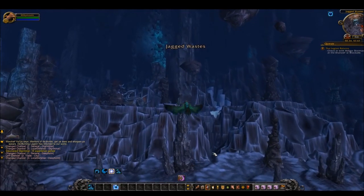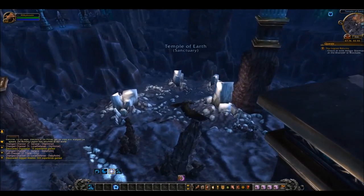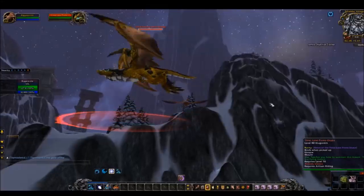By the way, a neat trick for checking Anax quickly is hugging the side of the temple for a nifty instant logout. This won't work on PvP or roleplay PvP realms, but PvE and regular roleplay realms can.